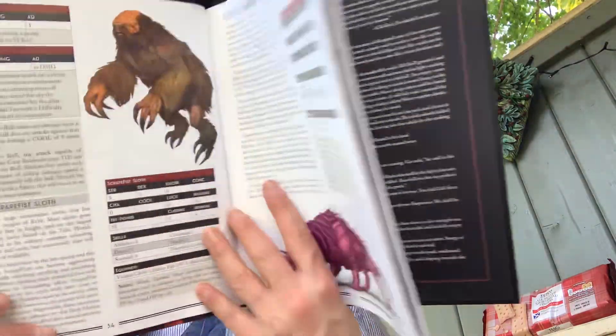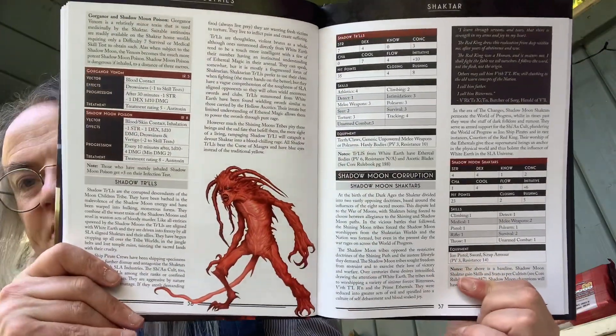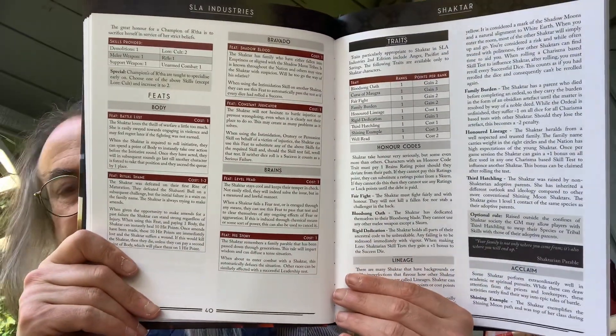There's Shakhtar fauna — various different creatures — and then the dangers associated with the shadow moon of shadowing corruption. Shakhtar skill packages are also included. These are skill packages you can take instead of standard training at Mene to become a SLA operative, along with traits, honour codes and that sort of thing — so this section is all about the Shakhtar.